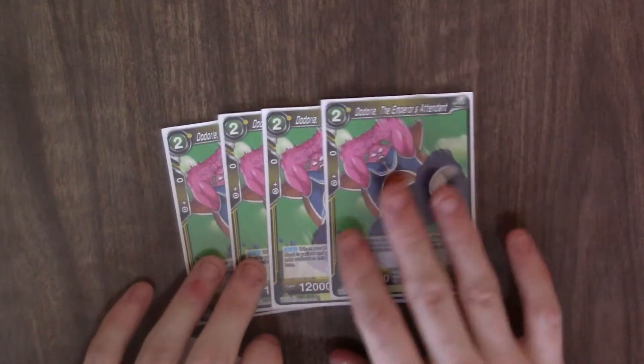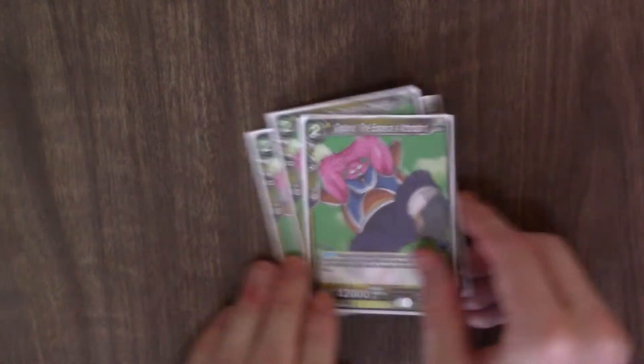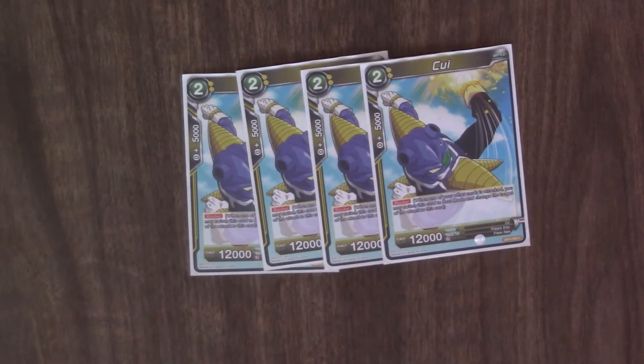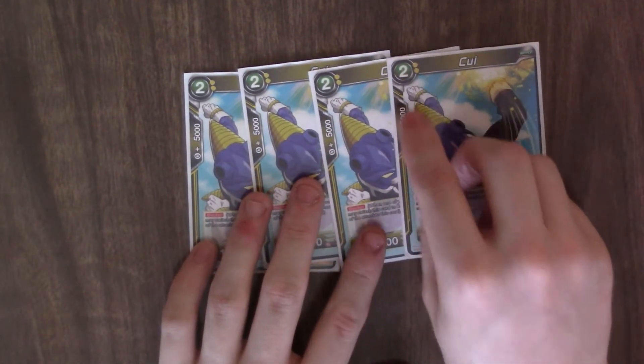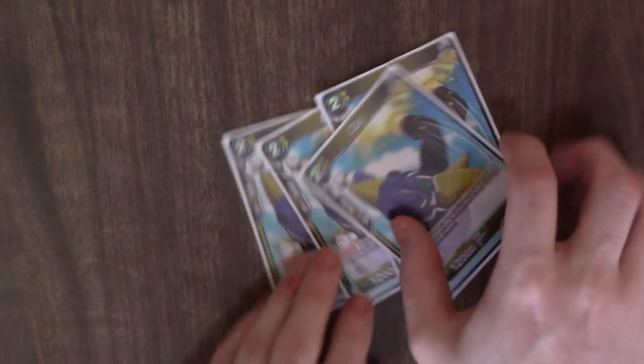On to the two drops. Four copies of the Super Combo, the Doria for yellow. Four copies of Kui — just a 12k base blocker that costs two energy, so it can come off Avenging Freezer. Avenging Freezer can also search out your Super Combo if it happens to be there.